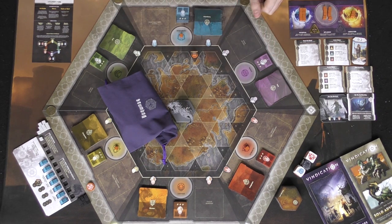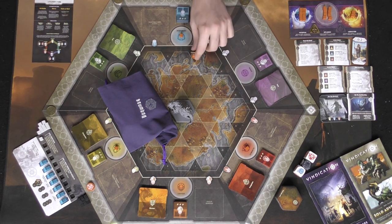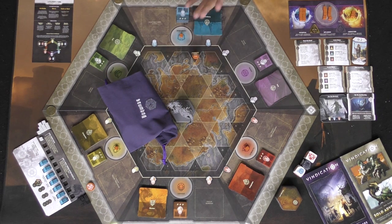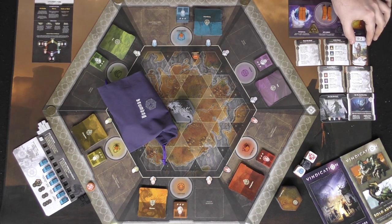Setup for the base game is very similar to the setup for the adventure mode. You're going to get one character standee, but instead of using a setup card you can place anywhere alongside the board - there's no advantage for any position. You'll also get a character board with eight potential, eight influence, and two conviction, plus a mount starting at zero.